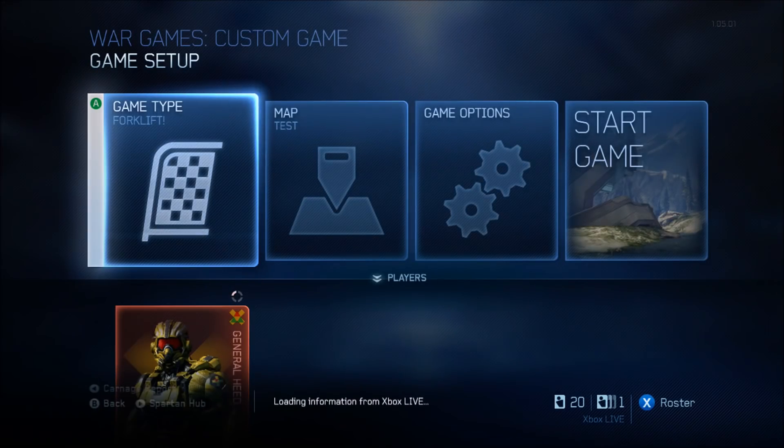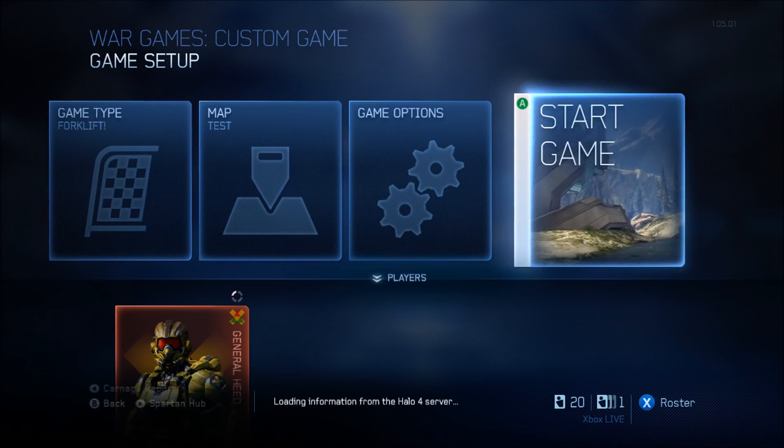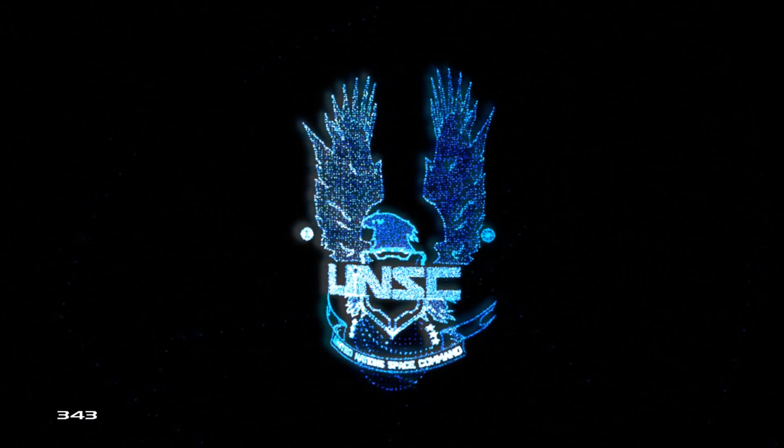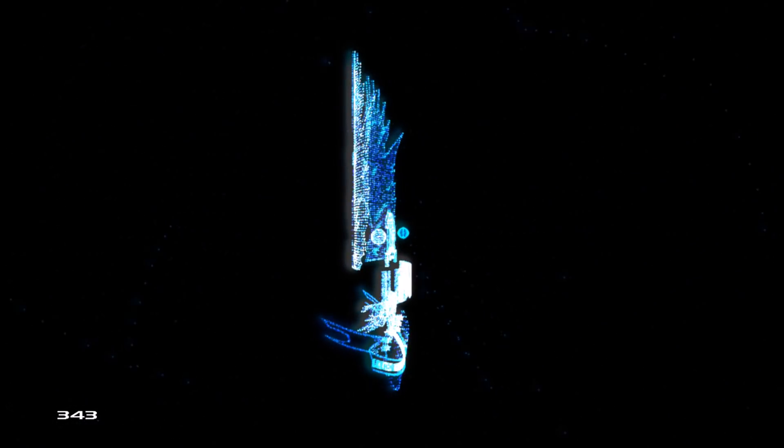Anyways, once you're done and you did save the map, go to custom games. Set the same game type and map, but in custom games this time. Then just simply start it up. No special settings necessary or anything. Just start the custom game and wait till it goes in game.